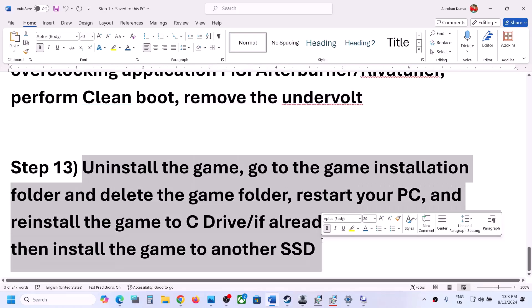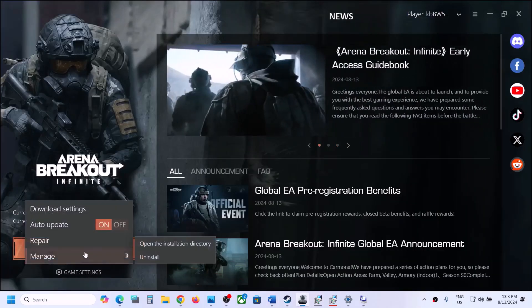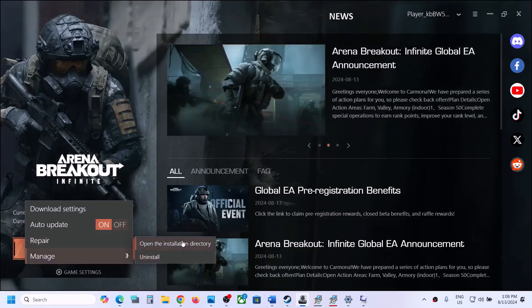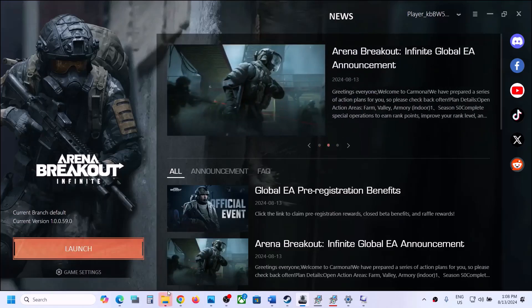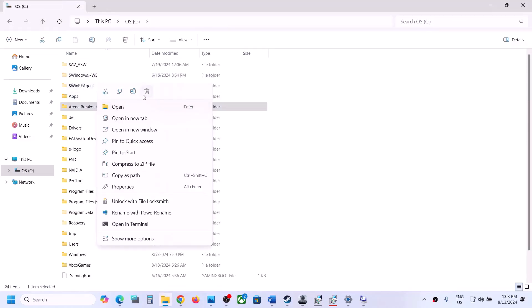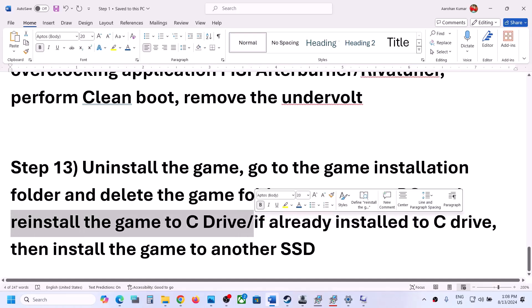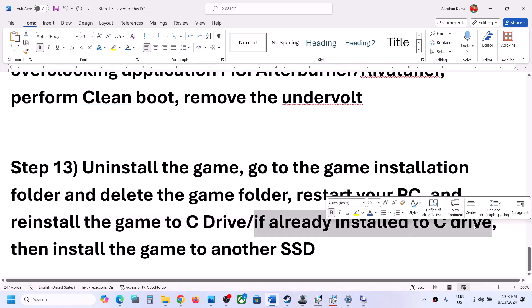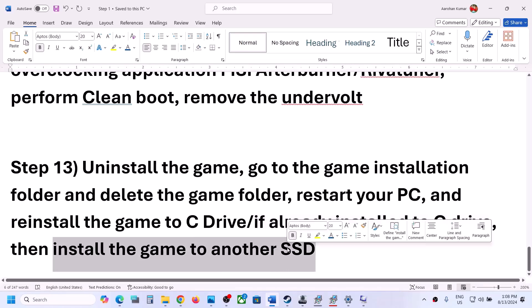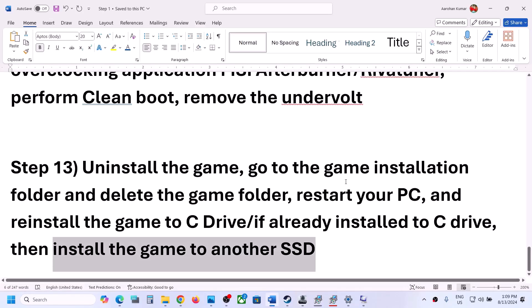The last step is to uninstall and reinstall the game. If nothing is working, go to game settings, click Manage, then click Uninstall. After the uninstall, go to the game installation folder and delete the game folder. Once deleted, reinstall the game to the C Drive. If the game was installed on D Drive, E Drive, or any external drive, try installing it to C Drive. If it was already on C Drive, try installing it to another SSD and check.